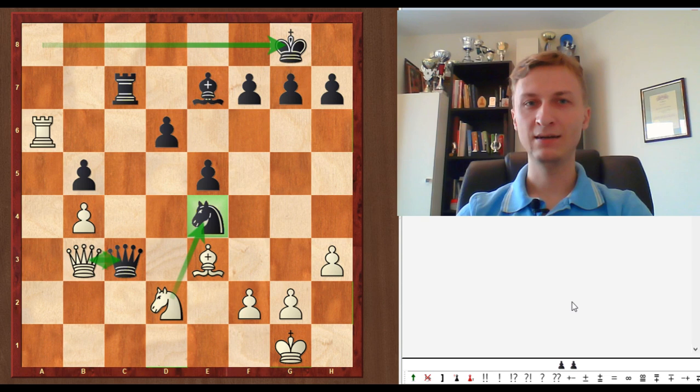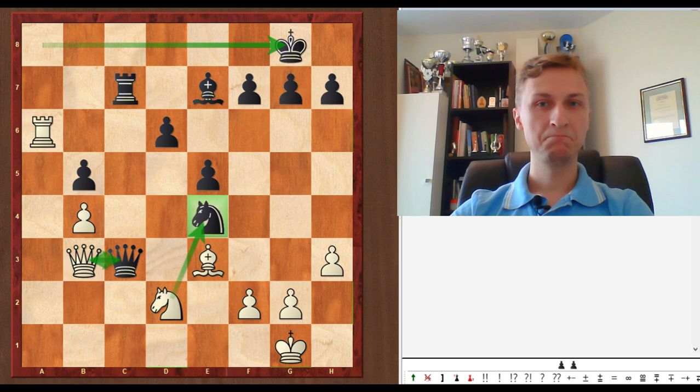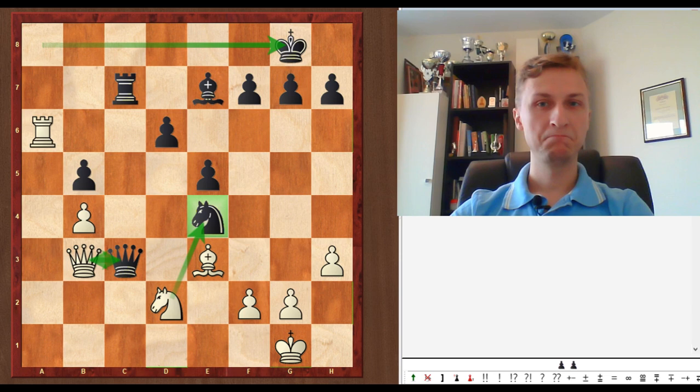Not considering it is a bad idea. Stockfish started considering Nxe4 at depth 26 — at depth 25 it doesn't see a win, even though there's nothing extraordinary about this position; it could have happened in any game. Just use your mind and guide the engine, not the other way around. That's very hard to do — I speak from experience — but it is definitely the correct way to go.